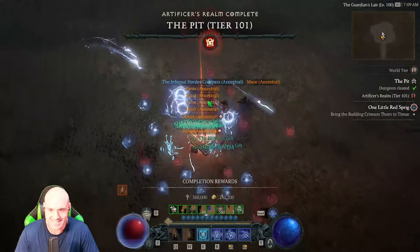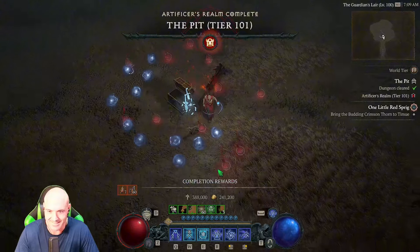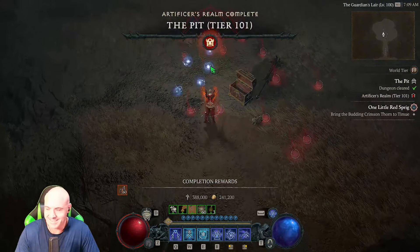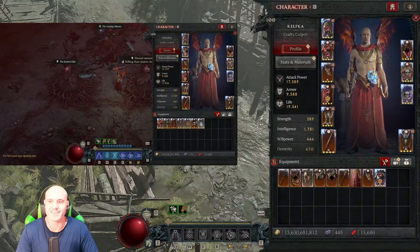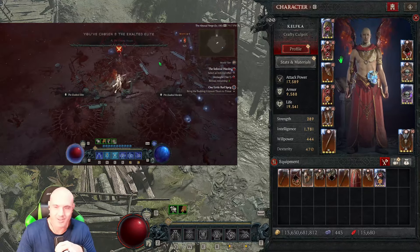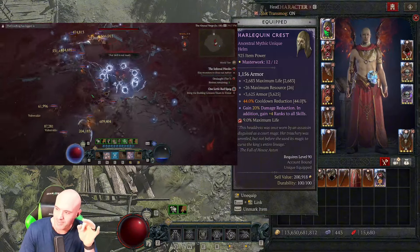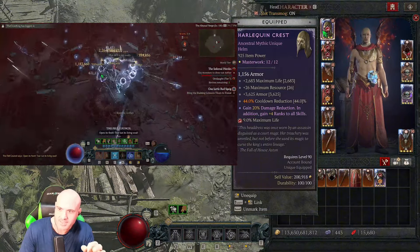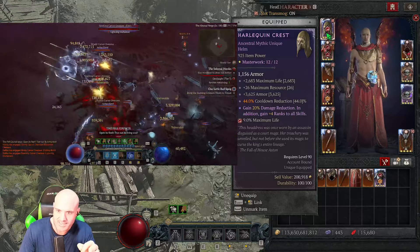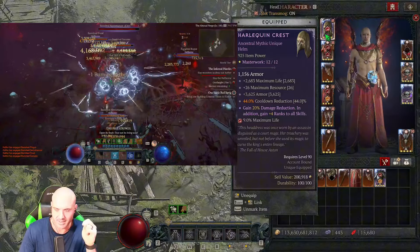This build is so freaking fun, I love it. Alright, let's go through the build. First off, we're going to be using Shako. I think this build can work on Raiment of the Infinite — I've got to figure that out — but we like the cooldown reduction, the armor is really good, and the max health helps a ton.